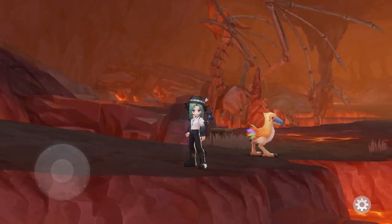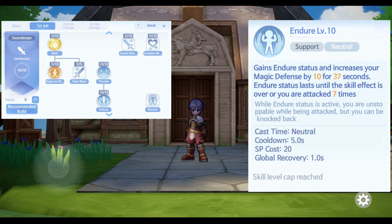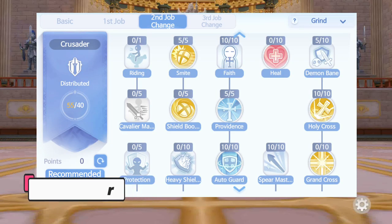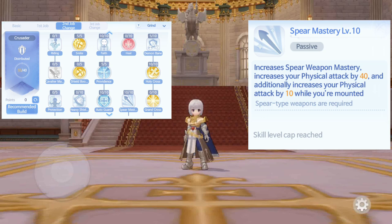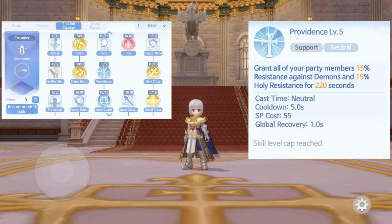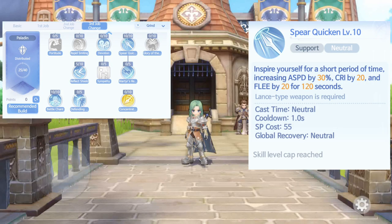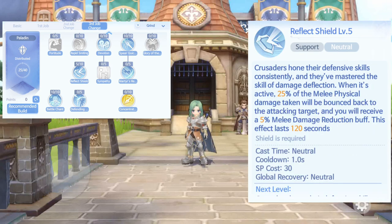Next, let's check the recommended skills. For Swordsman, max out Increase HP Regen, Provoke, Endure, and Magnum Break. For Crusader, max out Holy Cross which is our main damage skill, Fate, Spear Mastery, Providence, and Autoguard. For Paladin, max out Spear Quicken, Battle Chant, and Reflect Shield.